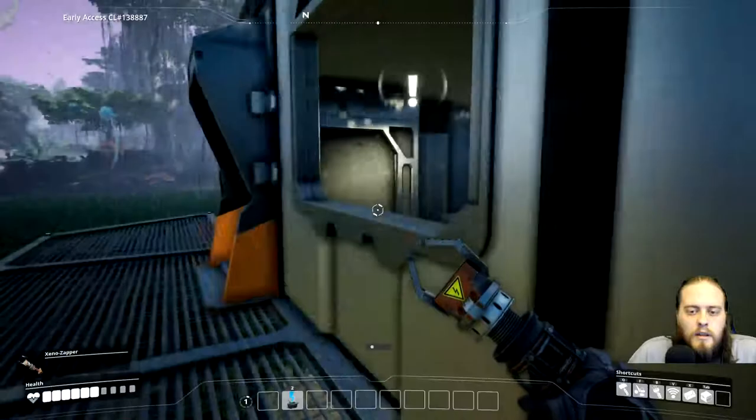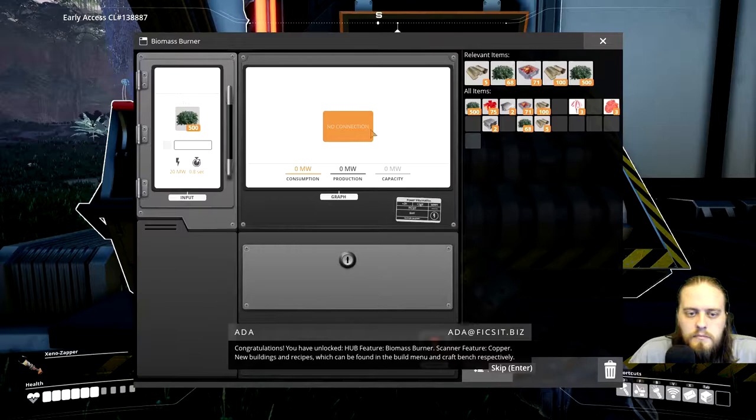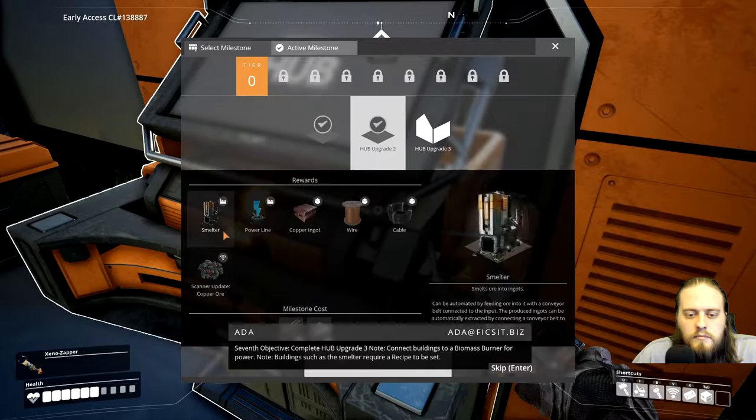The hub got a little better — there's now an empty room here. Congratulations, you have unlocked the hub feature, biomass burner, scanner feature, copper, new buildings and recipes. Seventh objective: complete hub upgrade 3. Note: connect buildings to a biomass burner for power. Buildings such as the smelter require a recipe to be set. Advice: automate the smelting process and use portable miners for optimal results.